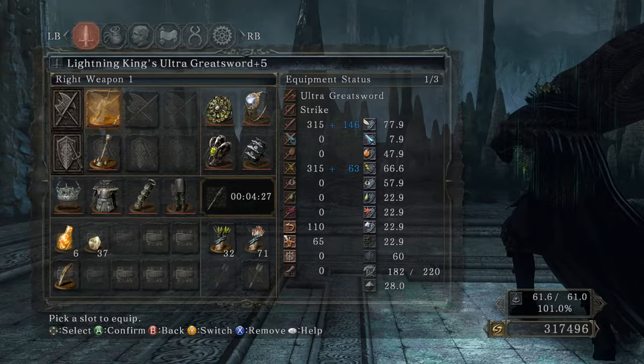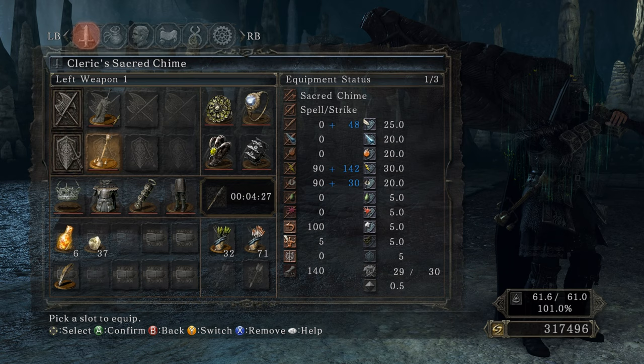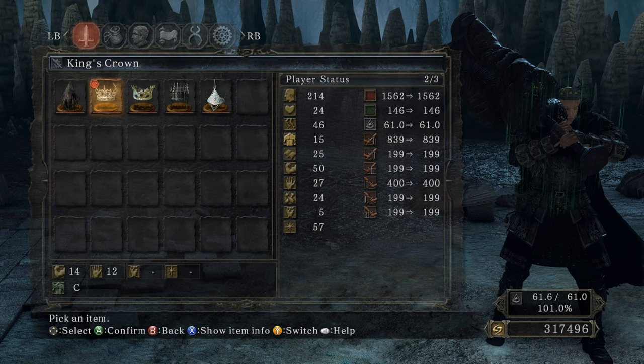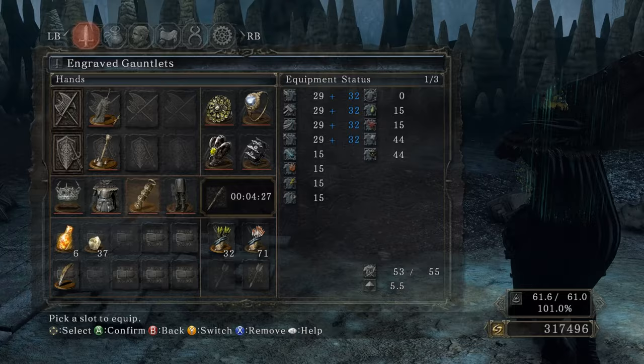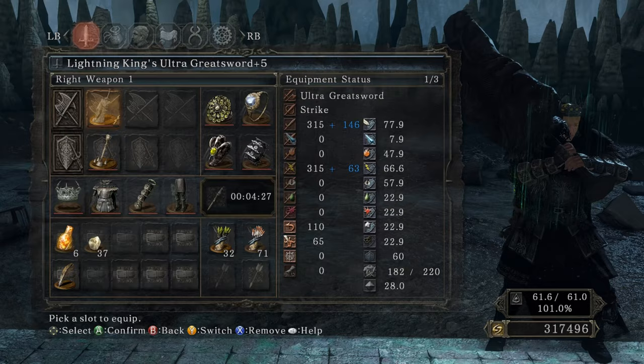We just melted all the DLC bosses. We had the Cleric's Sacred Chime for Sacred Oath and Sunlight Blade, Chloranthy Ring plus one, Flint's Ring for more damage, Lightning Clutch Ring for more damage, Ring of Blades plus two. We had the King's Crown which gave intelligence plus three and faith plus three — I put it on mostly for fashion. Engraved Gauntlets — the classic bread and butter — those critical hits are always nice. Stats: level 200-plus, basically stopped leveling strength and faith around level 160-170, then just adaptability, endurance, and vigor from there.